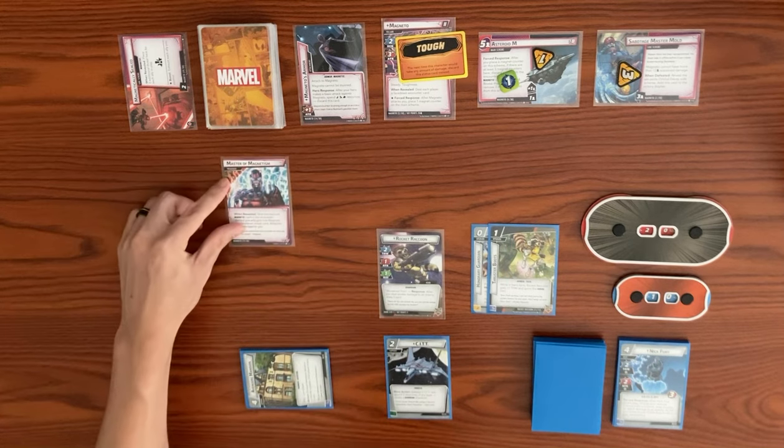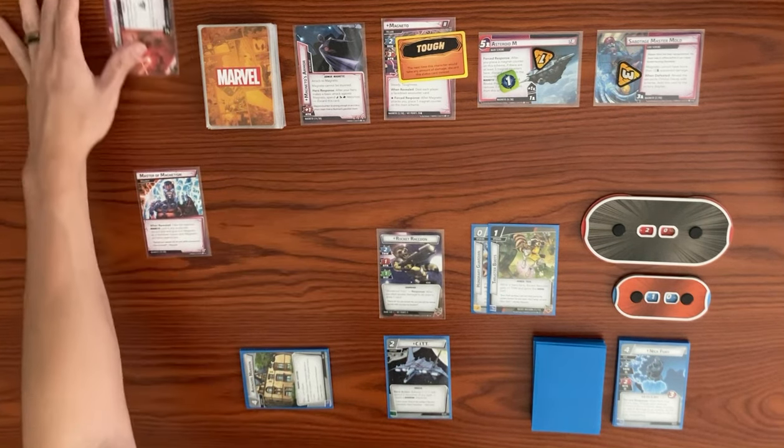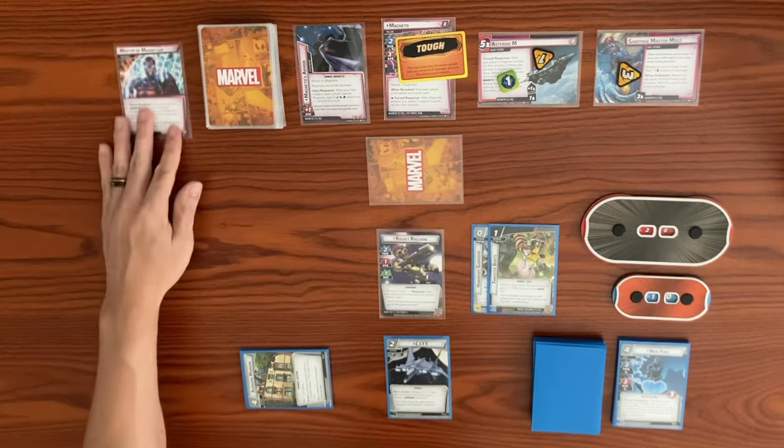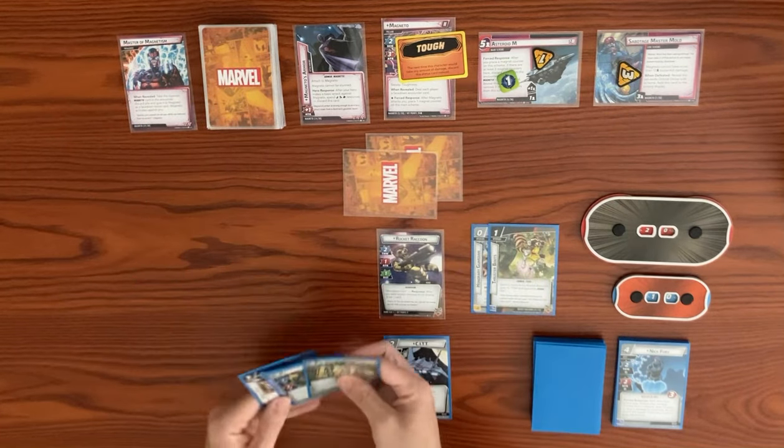The first encounter card is Magneto's Armor — attached to Magneto, he can't be stunned and gets plus one attack. The last encounter card is Mastery of Magnetism — take the topmost magnetic card from the encounter discard pile and give it to Magneto as a face-down boost card. This is a magnetic card, so he's going to activate with it. When he attacks he gets a second boost card, so two boost cards total.